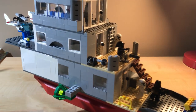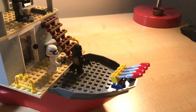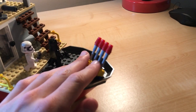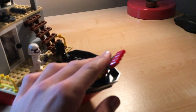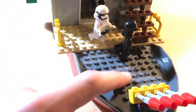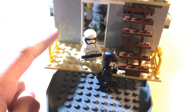It turned out pretty well, so let's get right into it. Starting from the front, you have these missiles here that can rotate and go up and down, just for some defense. Then there's this area with some railing so you don't fall off.